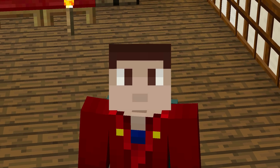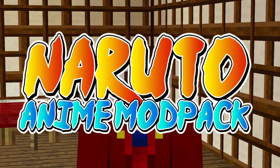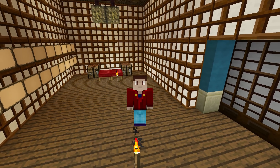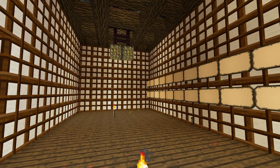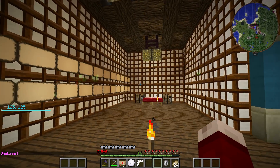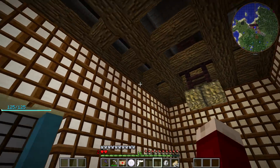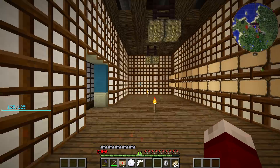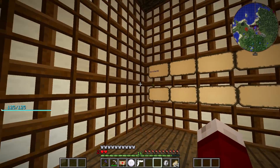Hey guys, how y'all doing today? It's Sarumaru here, and welcome back to Naruto Anime Mod Pack. Today my Byakugan has gotten a lot stronger since last time. As you can see, we're in a new place — a place I've never showed off before because I just got it. It's a Japanese-styled house, an old Japanese-styled house. It looks pretty cool.